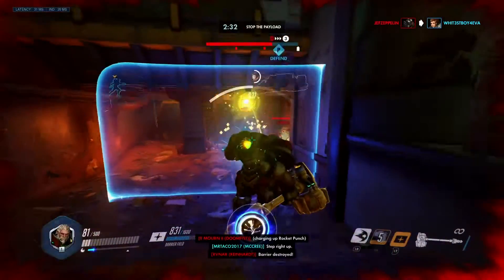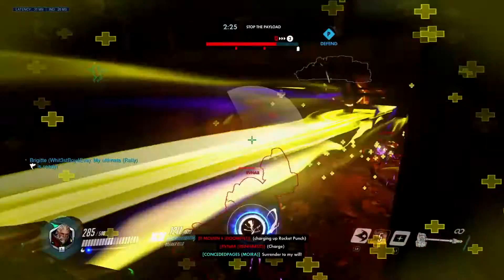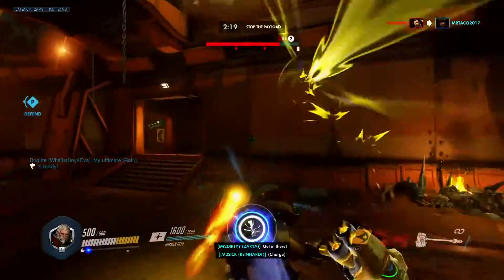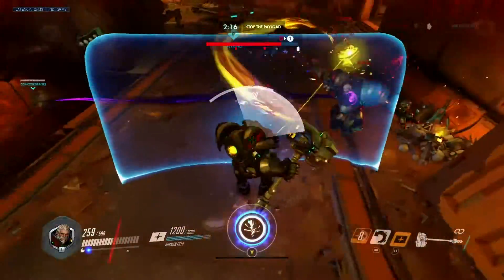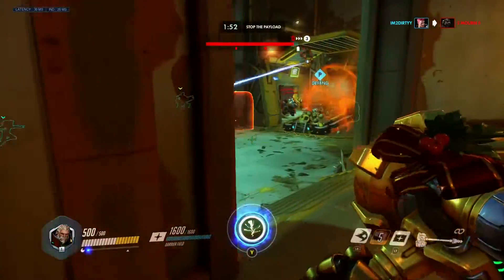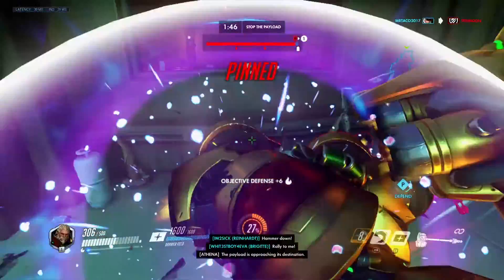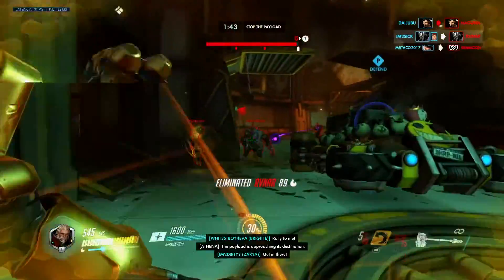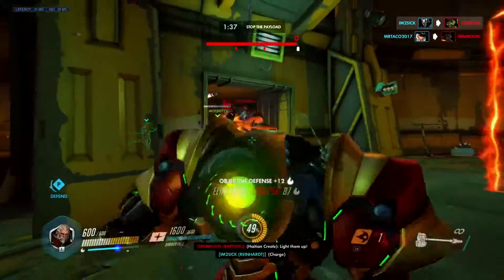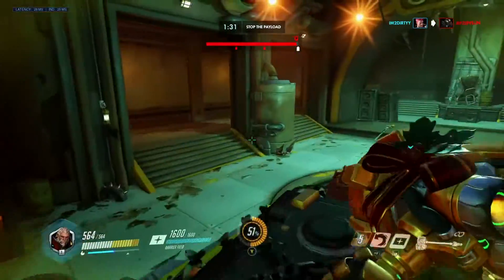Now let's talk about where Rein is bad. Reinhardt is very bad on maps that have a lot of high ground. Unlike Orisa, Sigma, or Winston, your shield is incredibly limited against the high ground, and your damage potential is effectively reduced to zero. You need to close the gap between you and the enemy team at all times. Reinhardt has the most value when you are in the enemy team's face and able to apply pressure. If you find yourself having trouble achieving this goal, you will probably be better off switching to another hero. Your ultimate is also effective on only one plane — whichever one you're on at that time. The more planes available — high ground, middle ground, and low ground — take away the power of your ultimate to change the game. I tend to avoid him on maps that feature very wide lanes and have a lot of high ground.